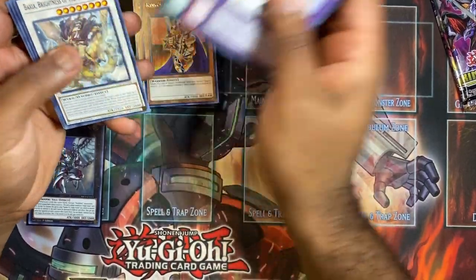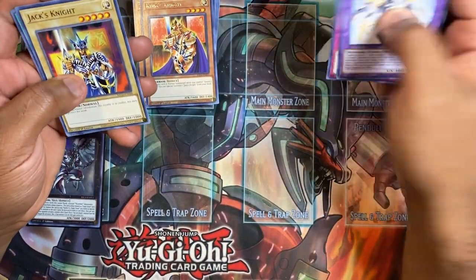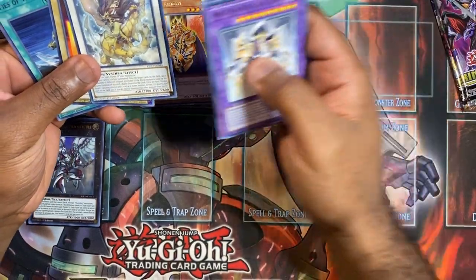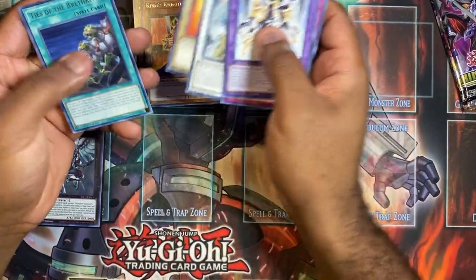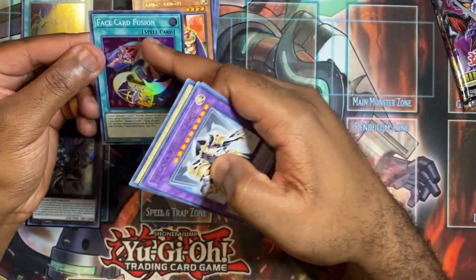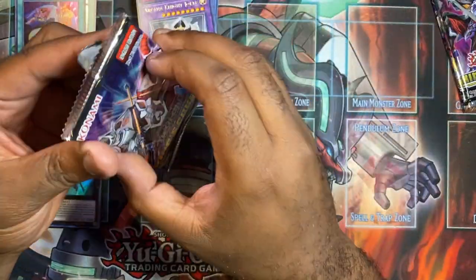Next pack — got Reinforcement of the Army, Back Seal, the Yang Zings. You don't really feel like they needed a reprint because they're not that good right now. Back Seal as a secret probably isn't worth that much. Got Jack's Knight, Ties of the Brethren, and Ace Card Fruit. I do like this for having King's Knight, Queen's Knight, and Jack's Knight all together — it's dope.